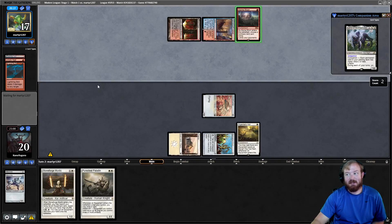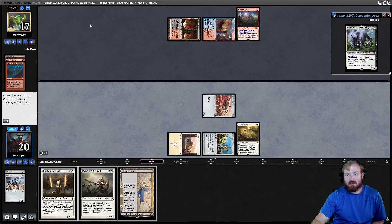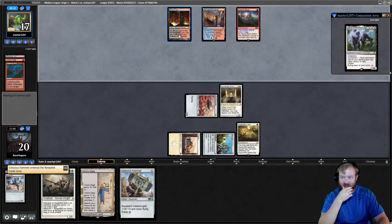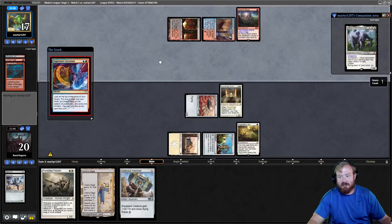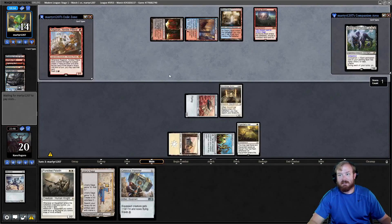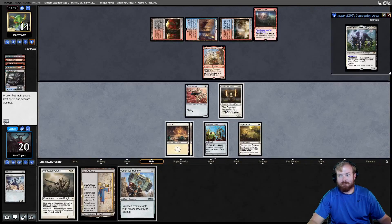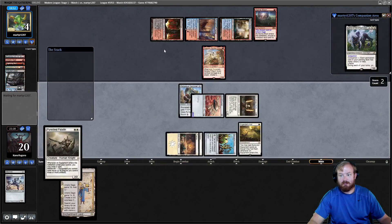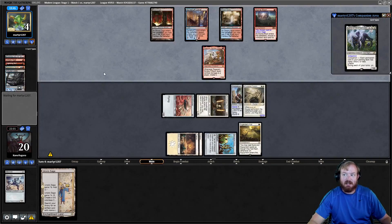Opponent bolts and then plays an Alpine Moon to name Saga. Well, we drew Saga anyway so there's no reason to play it since it dies immediately. Play Stoneforge Mystic to tutor up the Hammer. Opponent plays Expressive Iteration, exiles Ragavan, plays Polluted Delta, shocks Steam Vents, and plays Ragavan. We untap, draw Plains, play Plains, go to combat, attack for zero, then flash in Hammer to make it 10. Play Puresteel Paladin — I missed a draw by doing it this way, but this stops Ragavan from attacking without a Fatal Push. Maybe I should have kept the equipment on the Ornithopter to have two high-priority targets.